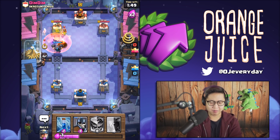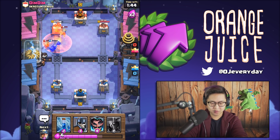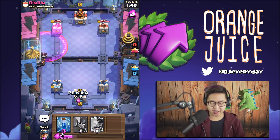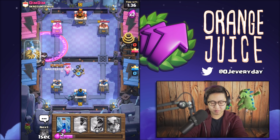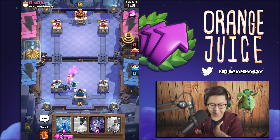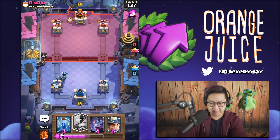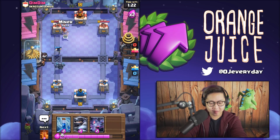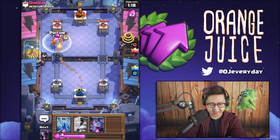Oh, that wizard's gonna wreck my bats. It's okay, it's double elixir now. So he used zap - I'm gonna have to pull with my electro wizard. 25 seconds to double elixir, this is when it starts getting good. We're gonna poison everything there. Zap those goblins away.